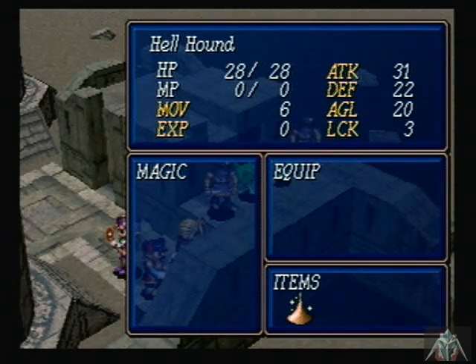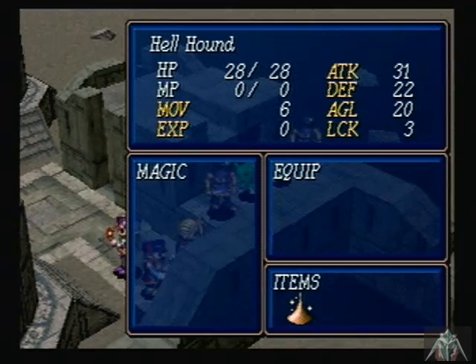Hellhounds: HP of 28, Attack of 31, Defense of 22, Agility of 20, Luck of 3, Movement of 6, and they can drop Fairy Powders.